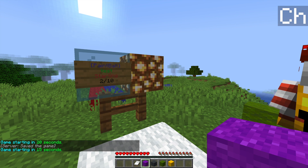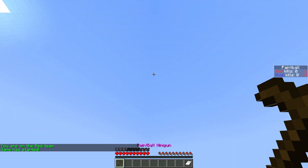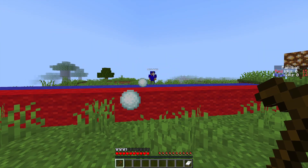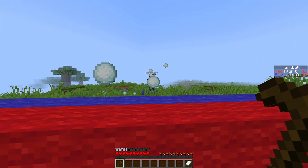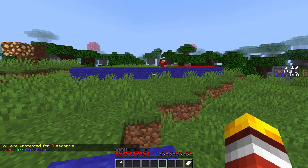The game is about to start in ten seconds and we're going to be teleported to our different sides. As you can see I've made a pretty basic map, and then the game starts immediately. We are on the red team with a hoe in our inventory — that's the minigun. If we fire it, the paintballs, which are snowballs, go everywhere. It's pretty inaccurate but fires a lot of them.